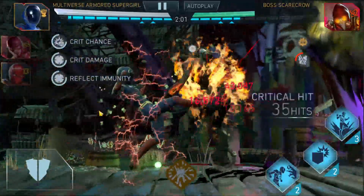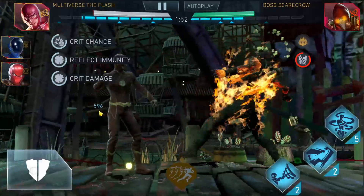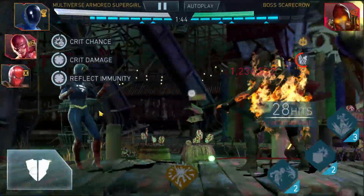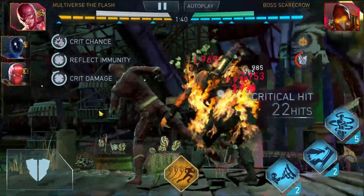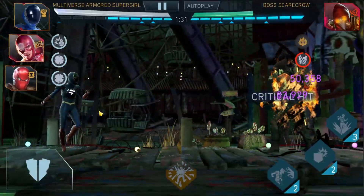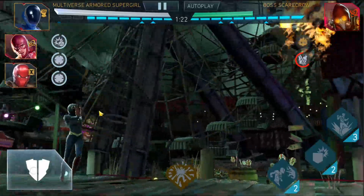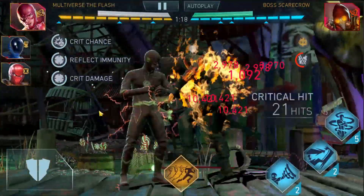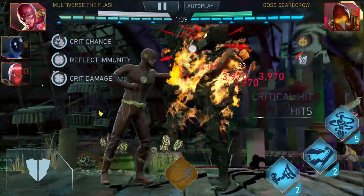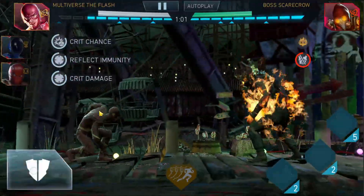Multiverse Armor Supergirl back, special 3 — not a crit, though that was well deserved since it was a 39 hit combo, not 40. Re-engaged the combo, Multiverse Armor Supergirl in, special 3 — not a huge combo, but that released a crit. Re-engaged the combo, Multiverse Armor Supergirl in, special 3 on a 39 hit combo. Keeping up that burning effect. Right now we are kind of playing the Captain Cold rotation: 2 or 3 special 3s with a power burn refresh, but the last tag in has to be in the middle of the Flash combo straight into a special 3 so we can keep up the burning effect before it expires.